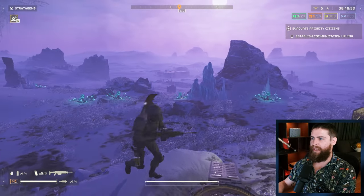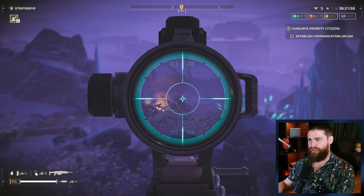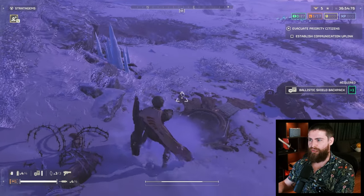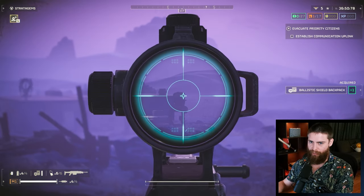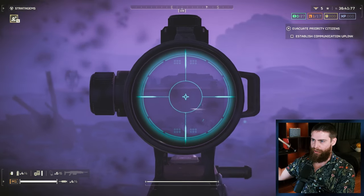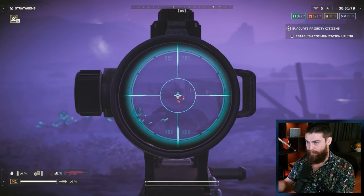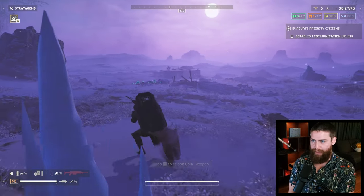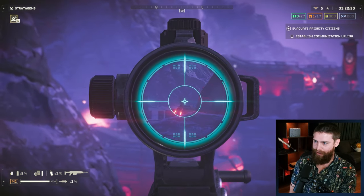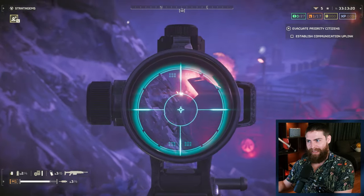Diligence counter sniper: increased armor penetration from light to medium. It's actually fun to use snipers. I have more fun using them when running solo because you can manage distance a lot better. When you run with randoms or in a team, the game just gets too chaotic and snipers fall off very quickly, especially with their current ergonomics. I think snipers - from the AMR to the primaries - should always get a buff in ergonomics so they become snappy and feel better. It's fun to role play a sniper, but definitely not top tier. If you want medium armor penetration, you're just going to use the slugger anyway.